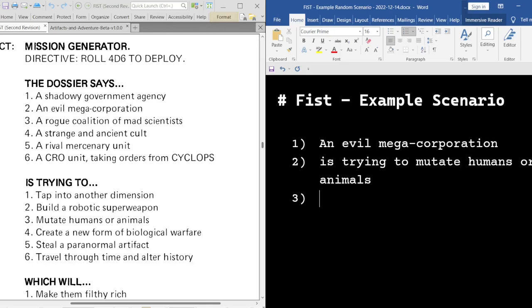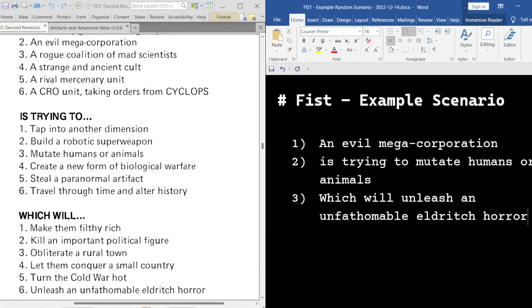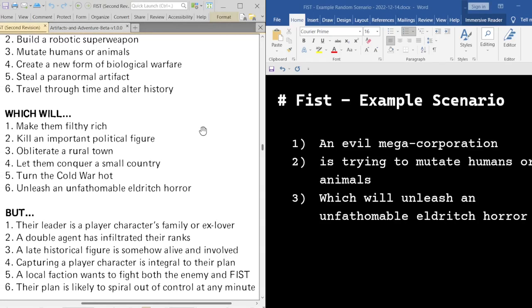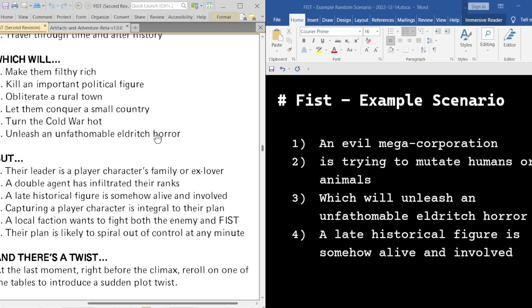Let's move on. Next roll is a 6: which will unleash an unfathomable eldritch horror. Then a 3: a late historical figure is somehow alive and involved. Oh, and there's a twist. Let's find out what that twist is right now.